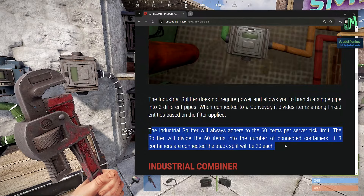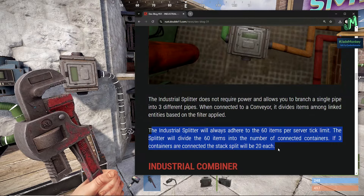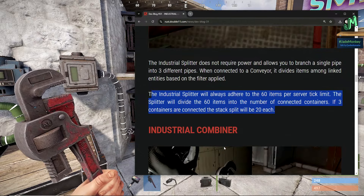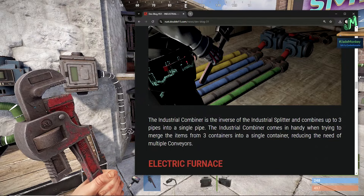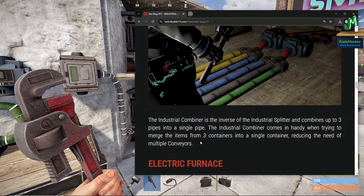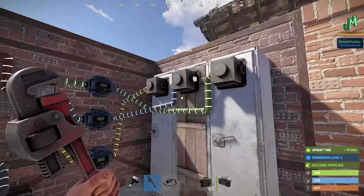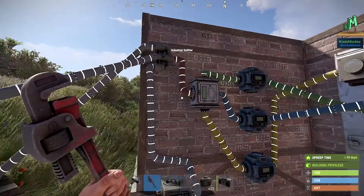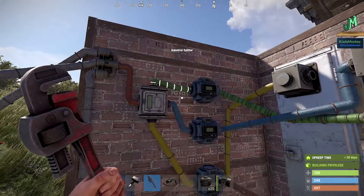The industrial splitter adheres to 60 items per server tick limit and will divide 60 items among the number of connected containers evenly — if three containers are connected, the stack splits by 20. The industrial combiner is the inverse of the splitter and combines up to three pipes into a single pipe. It comes in handy when merging items from three containers into one, reducing the need for multiple conveyors. If you want your whole base piped into lockers, using combiners is the way to go.